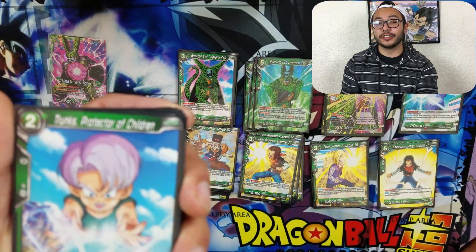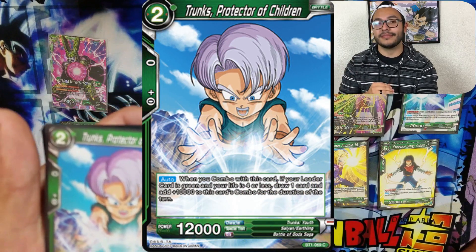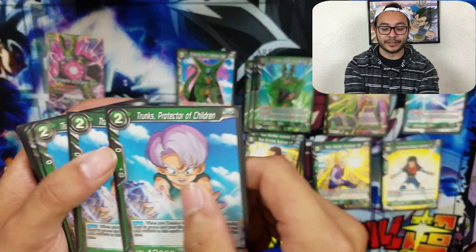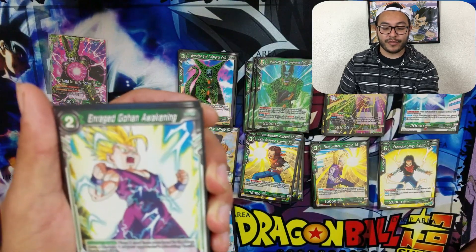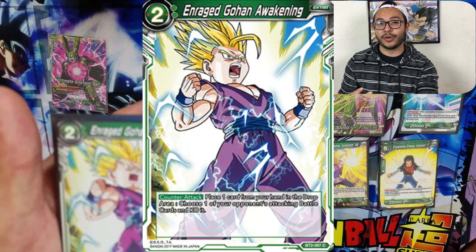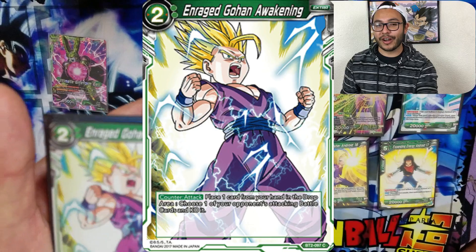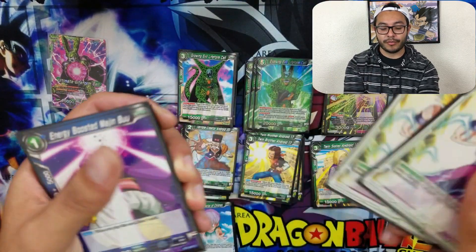We have Trunks, Protector of Children. You have to run this card — 10k boost, get a card, every color needs it. I think if you don't run it, something's wrong with you. We run four of them. Perfect counterattack — destroy those cards using two energies. Those OP cards like Beerus or those secret rare Vegitos — pop them, get rid of them. Only two energies. Run two.